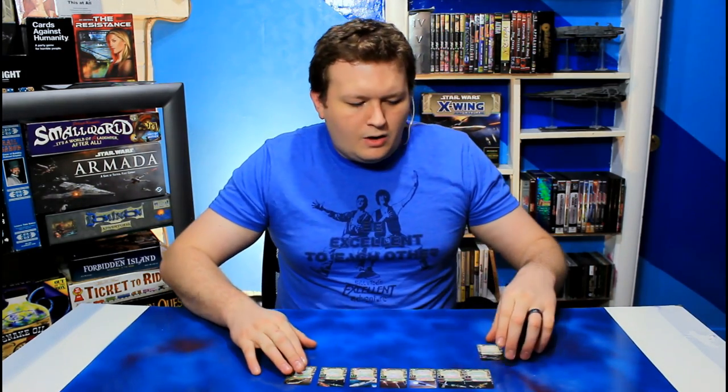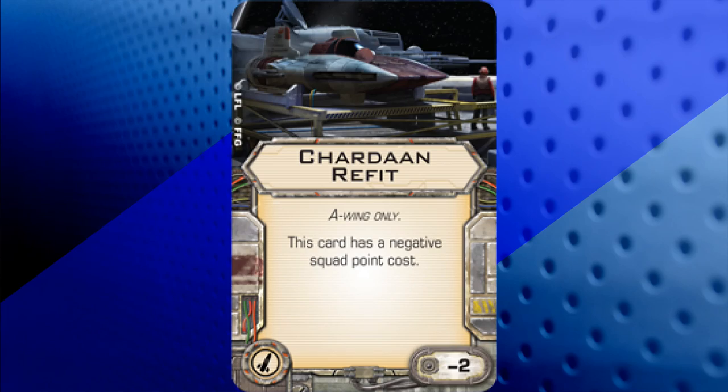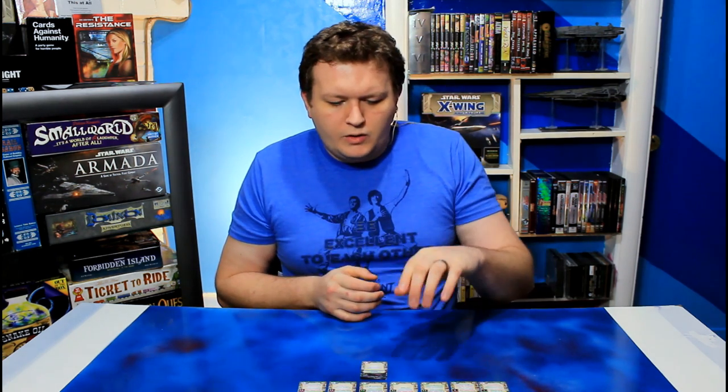The last missile card currently out is only a missile by classification — it isn't actually a missile. It takes the missile slot on A-Wings only, and it's called the Chardaan Refit. This card has a negative squad point cost of negative 2, which basically allows you to put higher point upgrade cards on an A-Wing that you may not otherwise be able to afford due to point restrictions. It's a really helpful card with A-Wings because if you're not planning on using missiles, that's a great use of that slot.